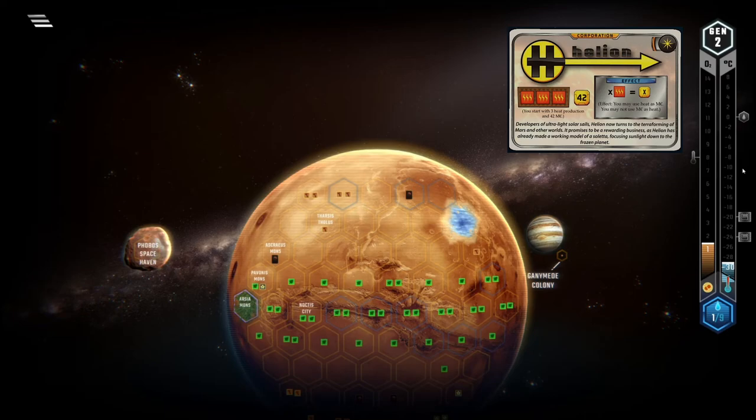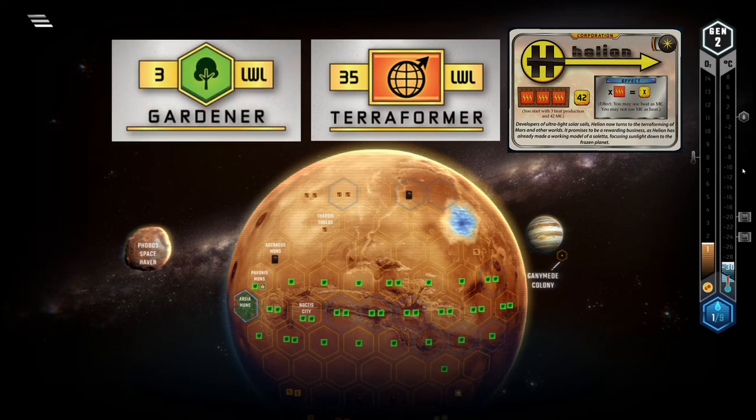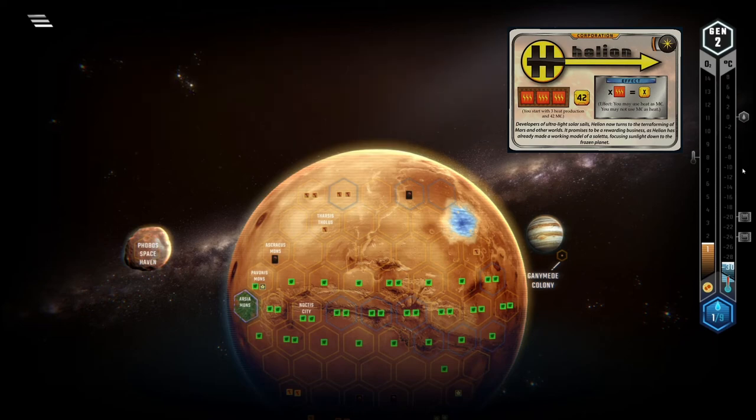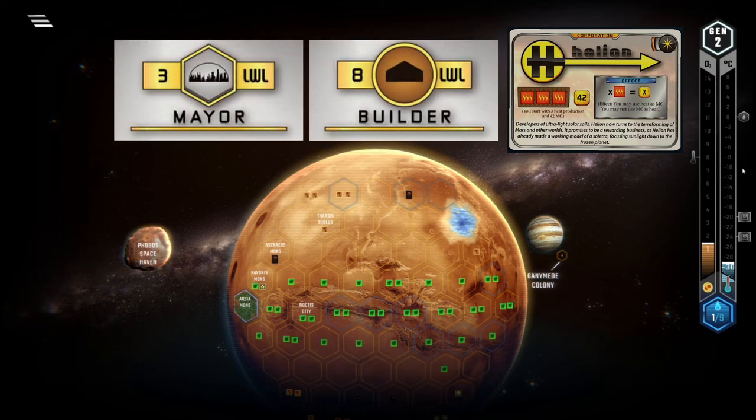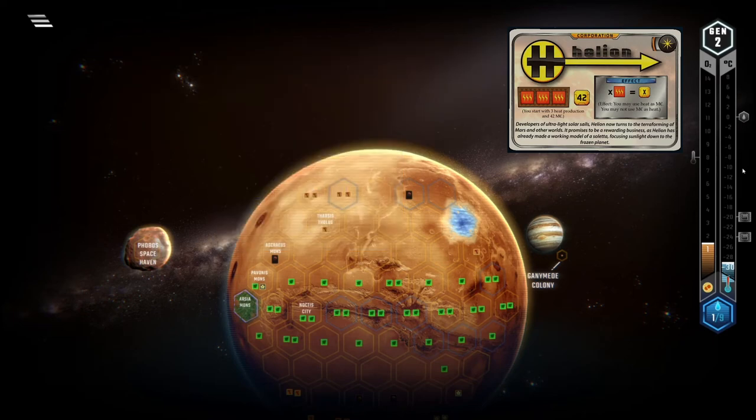In terms of milestones, Helion has a rough time on the base game board. Terraformer can work out quite nicely and Gardener is another possibility, but there are other corps much better suited for that one. Builder and Mayor just do not fit your game plan, and Planner is for anyone to grab. So milestones are definitely a weakness of Helion in the base game.